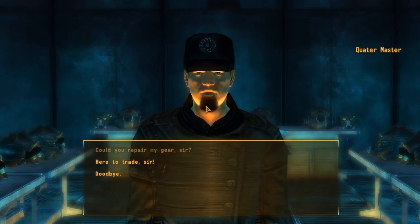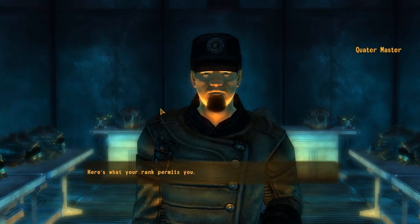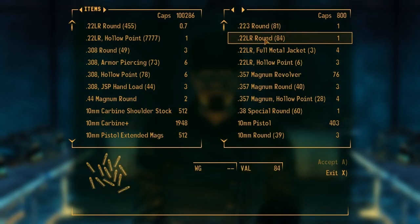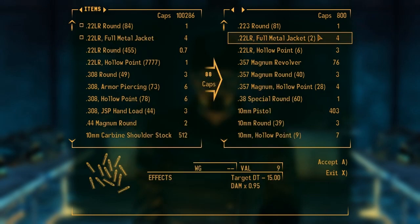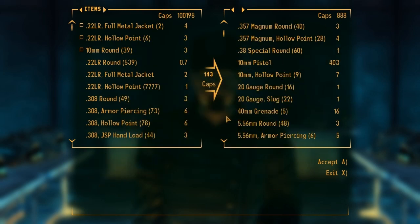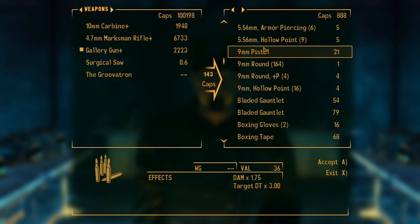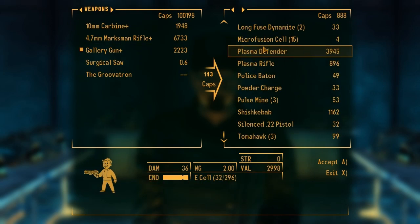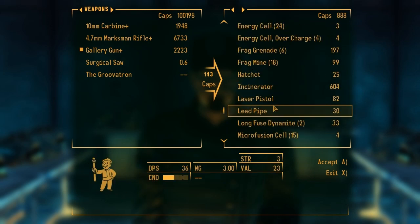Do you have any equipment? Here to trade. Here's what your rank permits you. Here's some apple juice. I'll take it. Full metal jacket. I didn't mean to buy that — whatever. What was the other one I need? 4.7mm. Do you have any 4.7? No? Okay, that's okay.